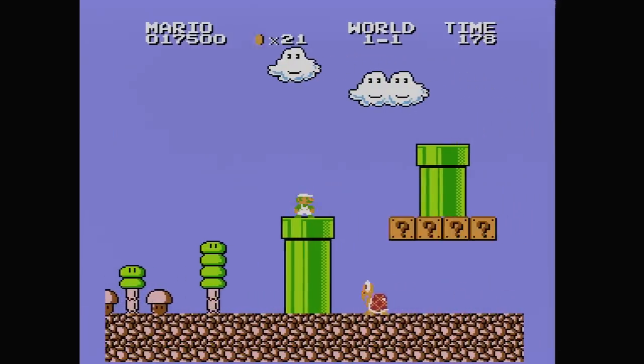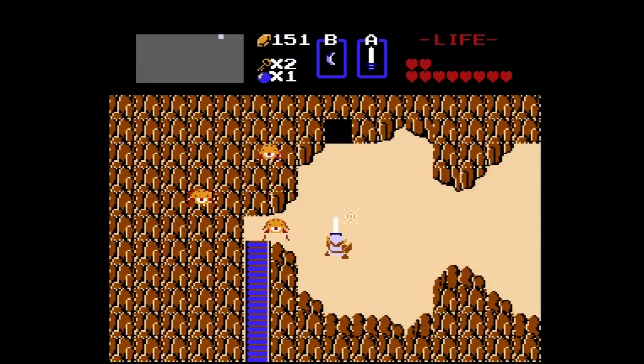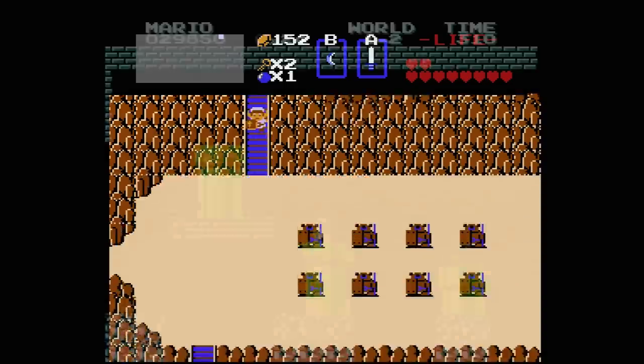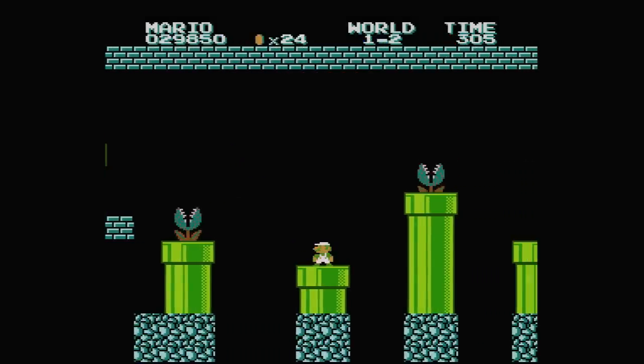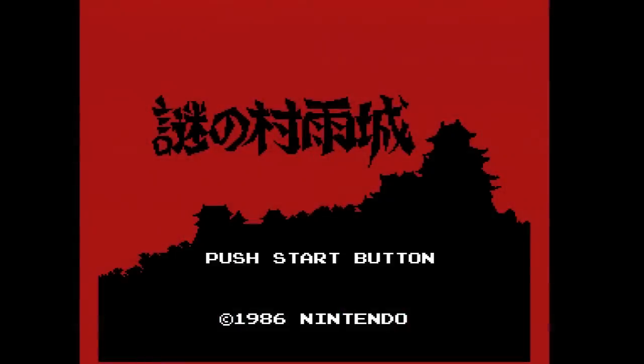In fairness, Zelda's enormous size and complexity meant that it was the kind of game that could easily take kids several months to complete, especially before the arrival of strategy guides. Still, for those who craved something new or just wanted games that challenged their dexterity rather than their brains, Nintendo shipped two standout Disk System releases that spring: Super Mario Bros. 2 and Nazo no Murasamejo.